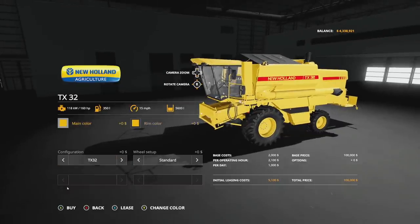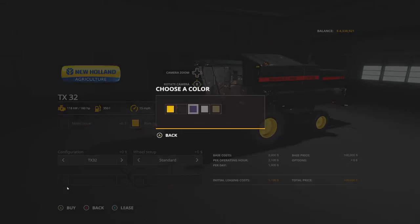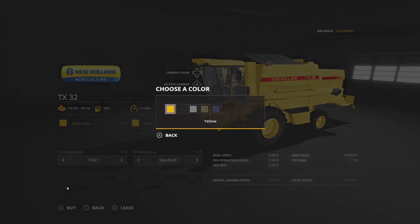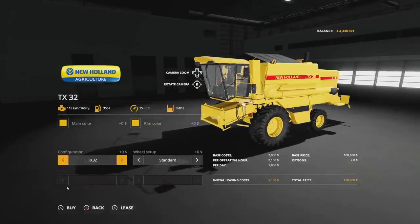It probably looks like the base game New Holland TX30 or TX32 to you, but we've got a few things we can change. Main color options include yellow, black, blue, gray, and brown. Rim color similarly has yellow, black, gray, brown, and dark blue. Through configurations we have the TX32, the TX34 which raises you to 180 horsepower and 6000 liter capacity, or the TX36 which goes to 230 horsepower and 7700 liter capacity.